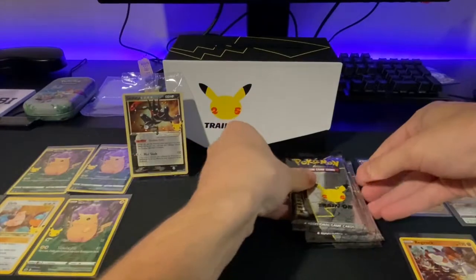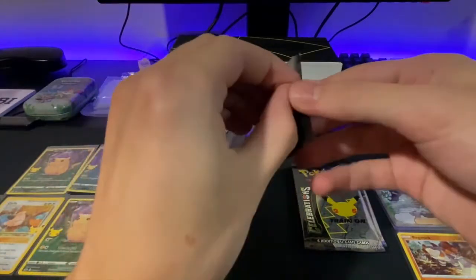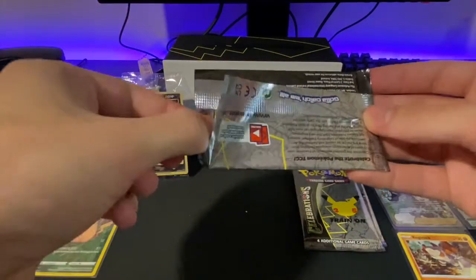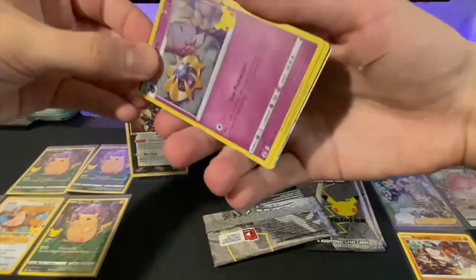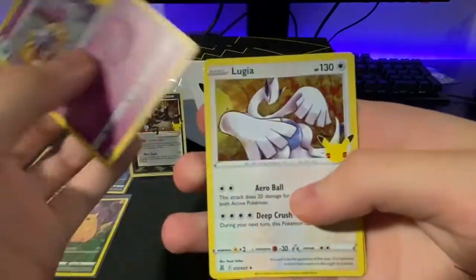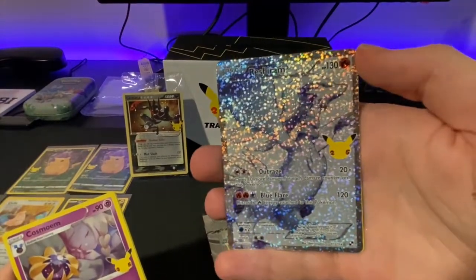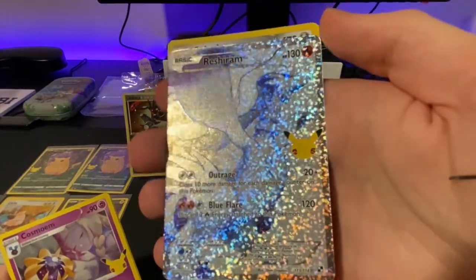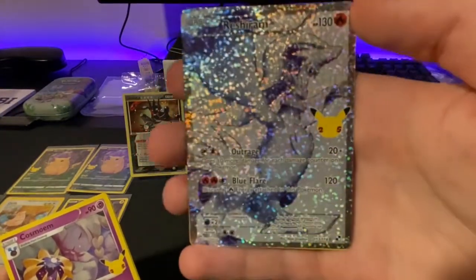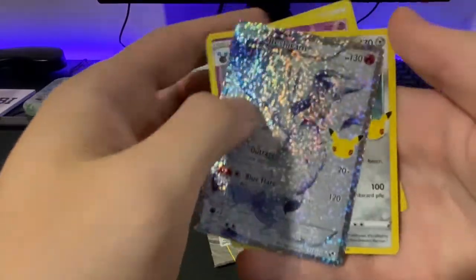On to the last five packs of Celebrations. We're looking for the Umbreon Gold Star, the Charizard, the Shining Magikarp. We got Cosmoem, Lugia, and rapid fire into the Reshiram Full Art. Look at this card, guys — this is crazy. Look how much holo is on there, you can barely even see what's going on. Beautiful card. Into a Solgaleo. Very nice pull here.